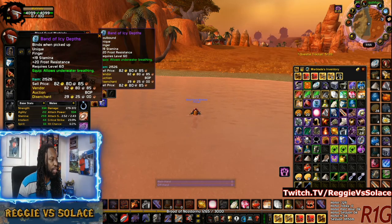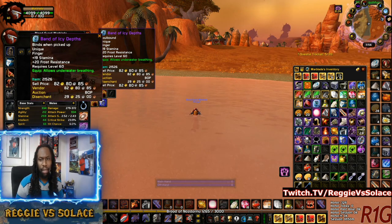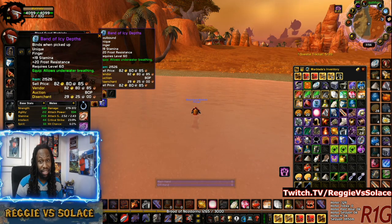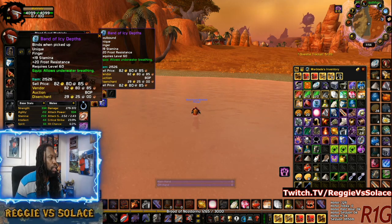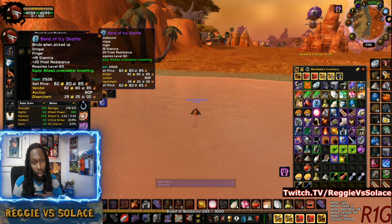And then you get this ring here, the Band of Icy Depths, which gives you 19 stamina. The Memoron Signet, which is a BOE Epic, gives you 17. So this here gives you 19, which is more stamina than those rings. So to me, this is the second highest stamina ring, to my knowledge, from what I've seen.